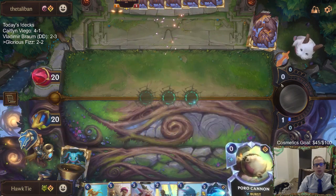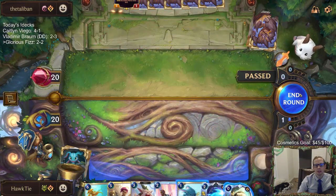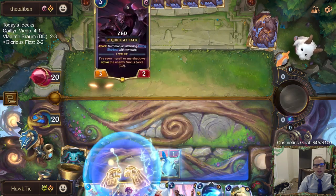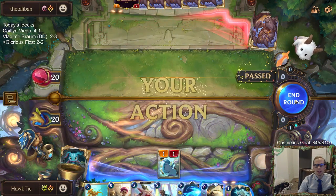I don't really know what the point of that was. They just spent 3 mana to do nothing — they're left with a Zed in hand but they would have had Zed in hand anyway, so they just spent 3 mana to do nothing.